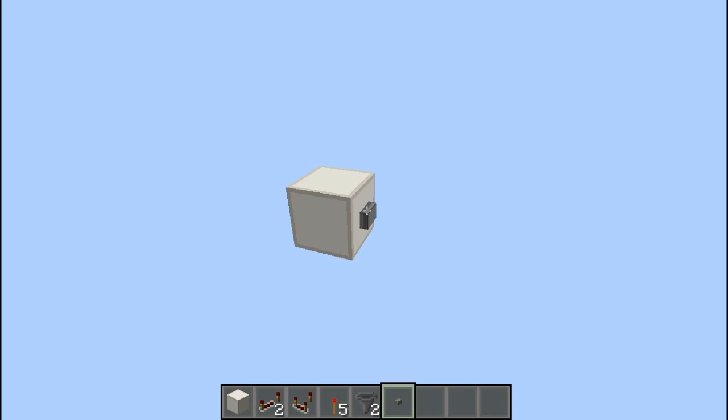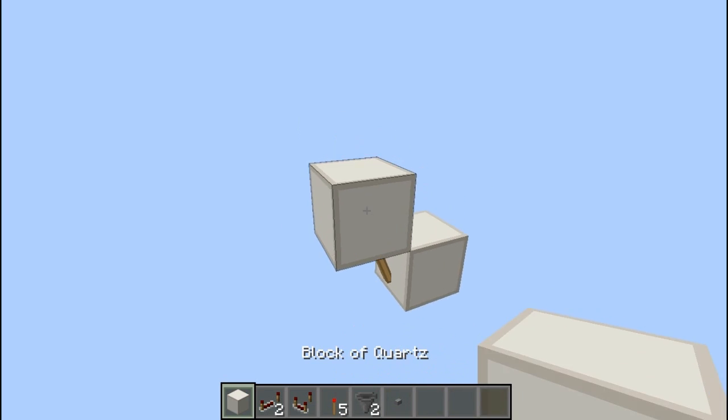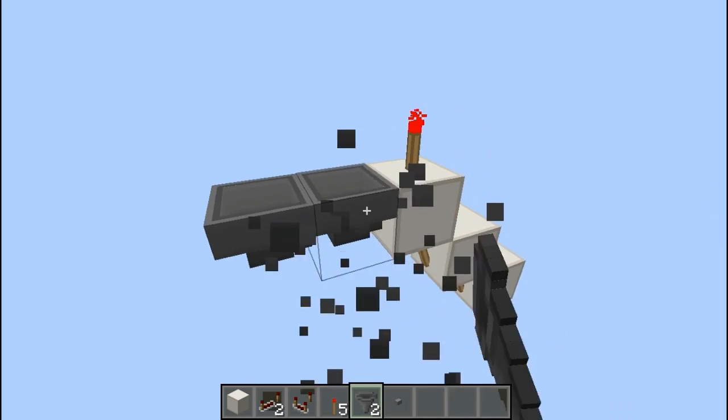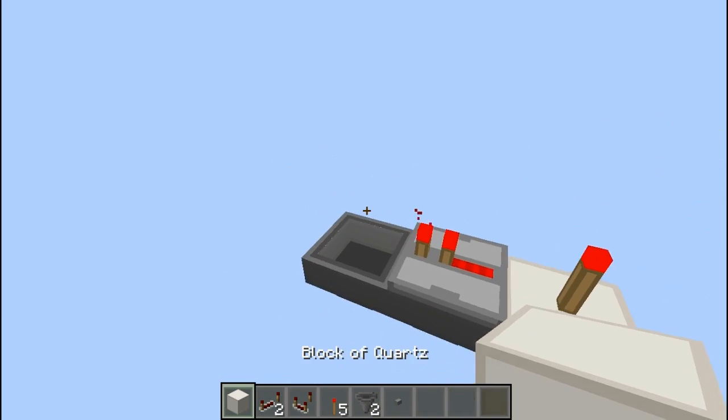So the tileable build is as follows. You put your input on the front with a torch on the back, with a block on top of that, then a torch on the side, a block on top, and a torch on top of that. Now you want to place your two hoppers down facing into each other as mentioned, and then a repeater here with a block there.